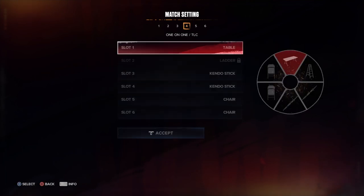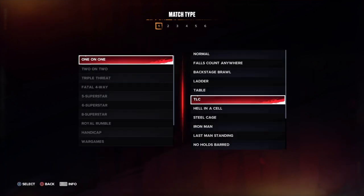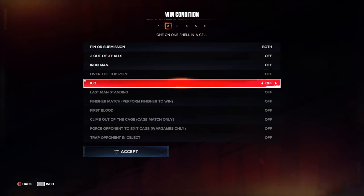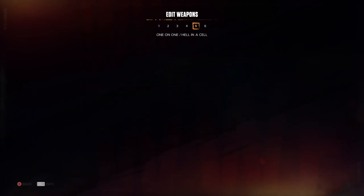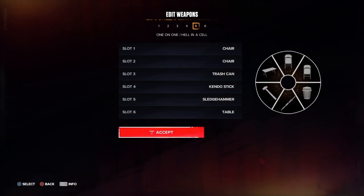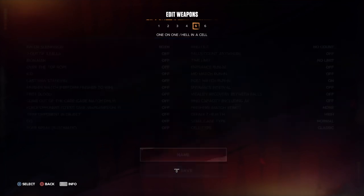I want to try a TLC match with pinfall or submission — how would that even work? Hell in a Cell has nothing customizable but pinball submission defaults, iron man, KO, time limit, health, finishers, and the full weapon wheel. That's actually the default weapon wheel you get.